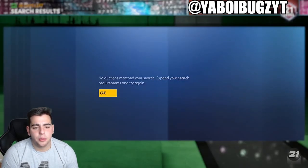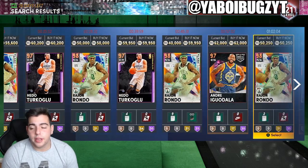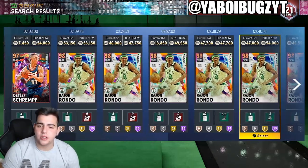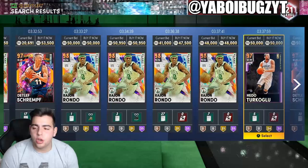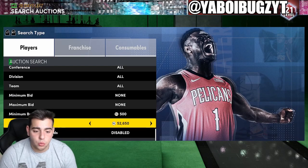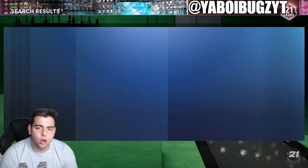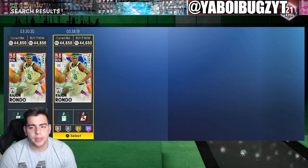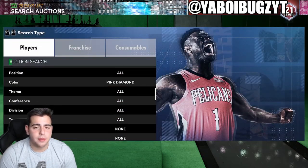Next filter: Galaxy Opal cheapest. We'll go through these filters quickly and cover the risks. Galaxy Opals tanked so hard and I still don't understand why they're so cheap. 2K has done a good job keeping us out of snipe filters to make MT, which explains why their VC prices are on sale — they're trying to make more money. I still do not understand why anyone buys VC — it is the worst thing on planet earth. This Galaxy Opal cheapest filter is probably one of the worst filters but it could work out.